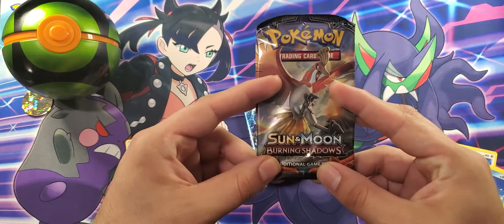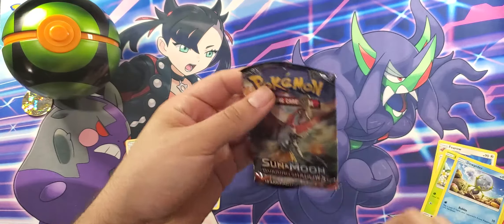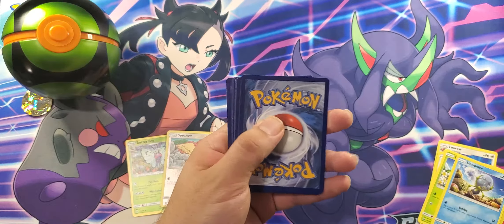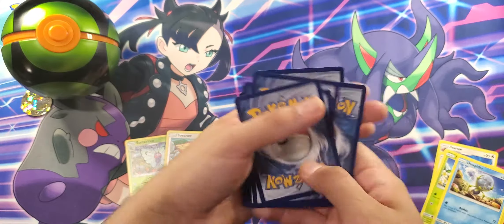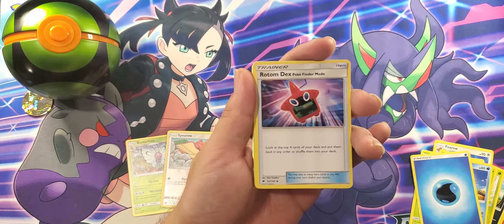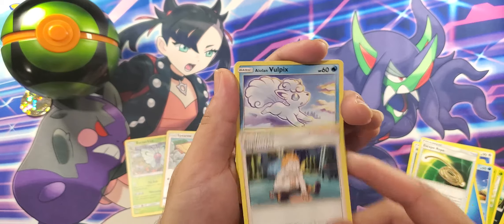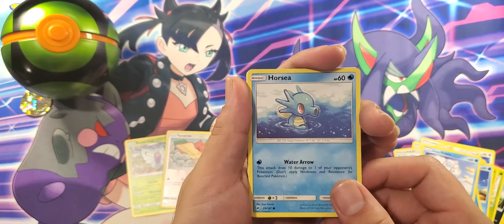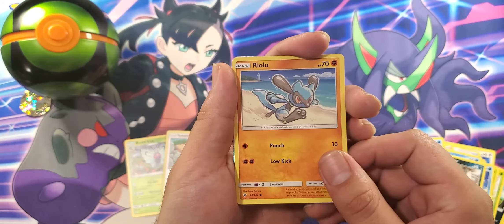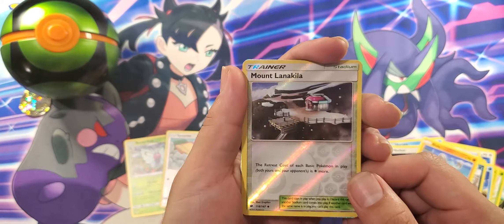Let's save Evolutions for the last one. Here we got Sun and Moon Burning Shadows — tear right into that. There's your bonus code. Here we got Rotom Dex in Pokefinder mode, Escape Rope, Sophocles, Alolan Vulpix, Horsea, Noibat, Alolan Grimer, Riolu, and Mount Lanakila. Not bad — it's a good reverse holo if you ask me.